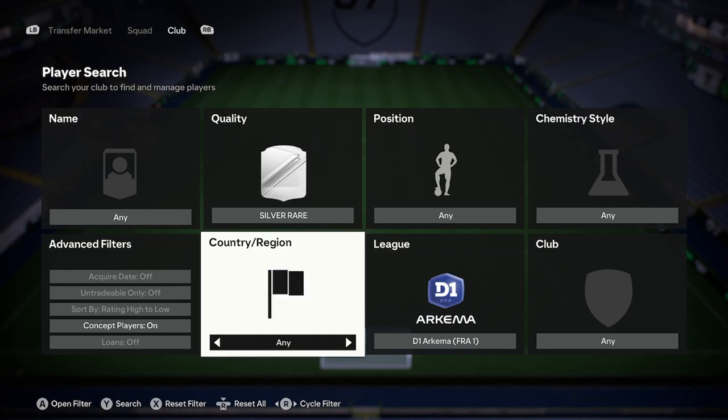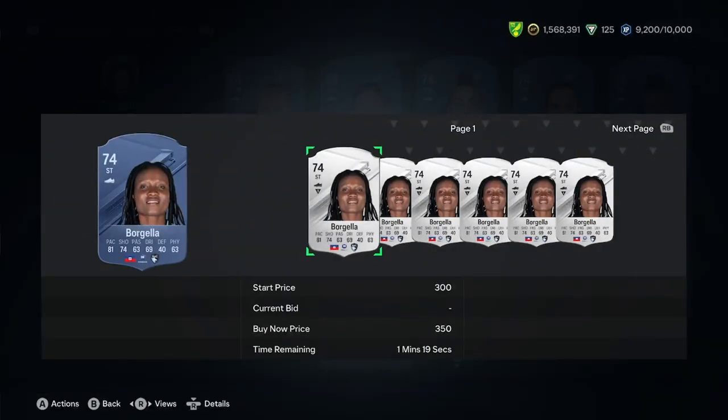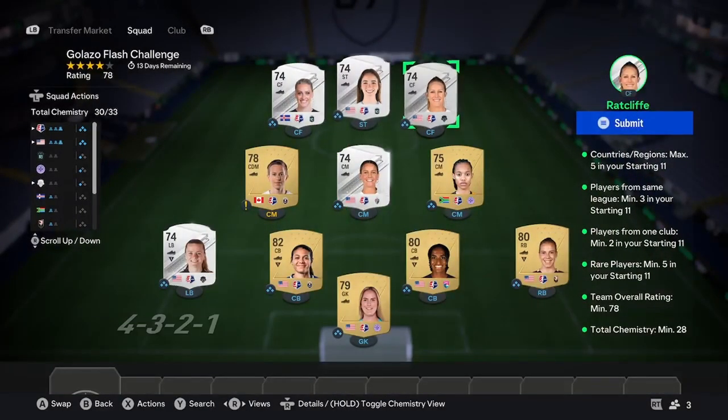The next thing you want to do is get rid of the France filter and search again. You can still buy a French player if you want, but you can also go ahead and buy one of the others — like Borgella for 350 coins. You'll find that players who aren't the home nation are always much cheaper, so you'll have less trouble finding them. Once you've done that and you have your five players sorted, move on.